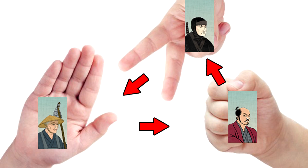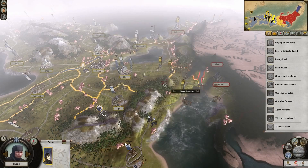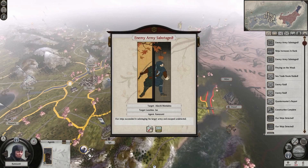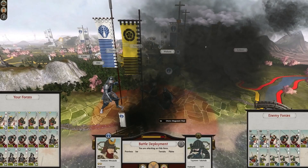Geisha on the other hand can't sabotage except for assassinate, but even at level one they're much better at it than ninjas. They are however always visible to the enemy. Both ninjas and geishas are strong against monks but extremely vulnerable to Metsukes. Similar to the Metsukes, I think ninjas have one ability that trumps all others: sabotaging armies. Especially on harder difficulties where enemies more often than not travel with two or more stacks together, being able to sabotage them and fight one stack at a time is a godsend.